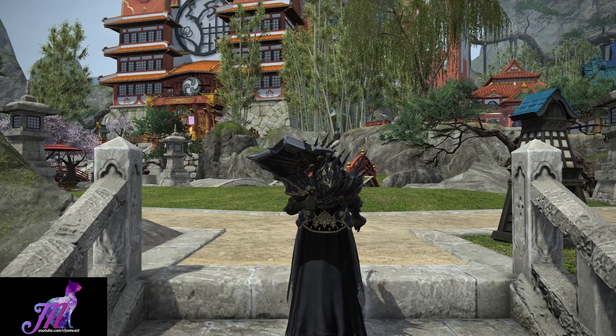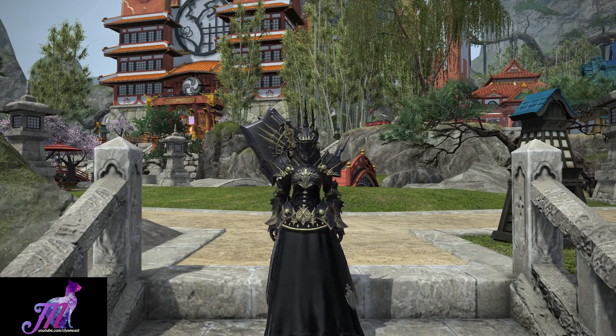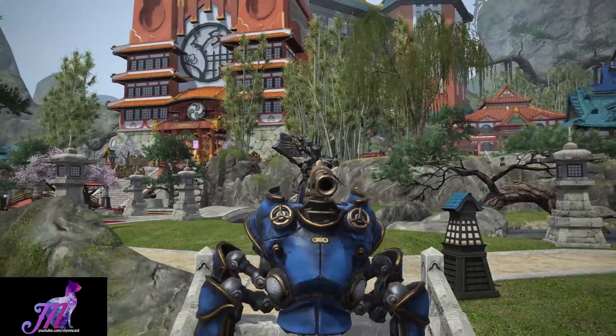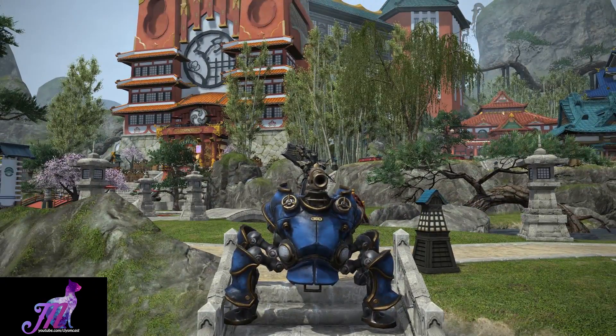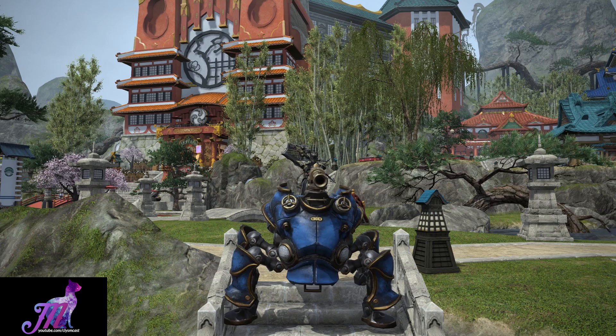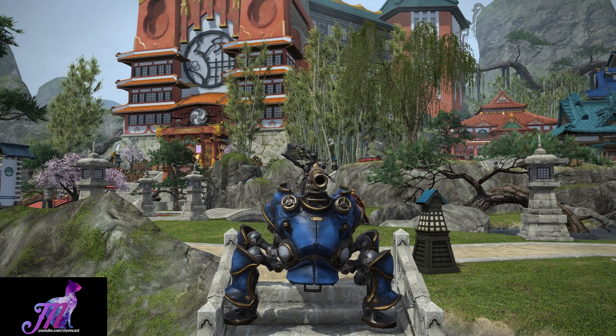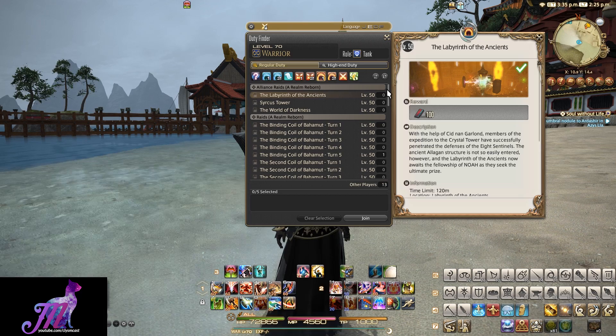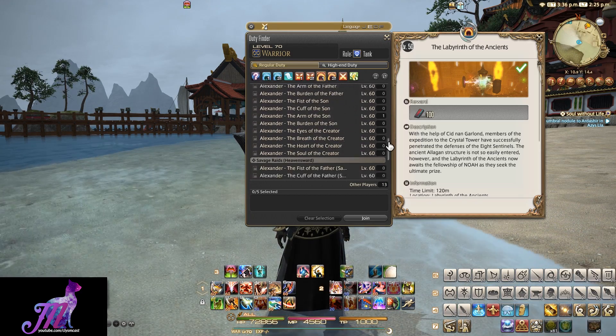Hello and welcome to another Final Fantasy XIV video with me, Mione. This time I want to share with you an older mount and how to get a hold of it easily as of level 70. This is the Gob Walker Mount, obtained as a guaranteed drop for Savage Mode of Burden of the Father, also known as A4S.